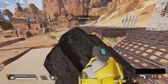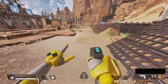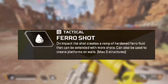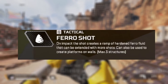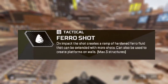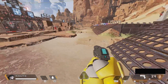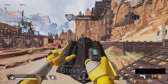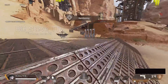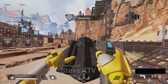So not only can she build, but if you are a camper legend — you have some Caustic traps set up or a Rampart wall — you can put this legend near a door and it will be harder to break down and infiltrate. She is very much a camping-type legend. Her tactical is called Pharaoh Shot, a reference to that black matter. On impact, the shot creates a ramp of hardened Pharaoh fluid that can be extended with more shots, also used to create platforms on walls — up to three times. It's not yet clear if using a fourth shot removes the original, but there are a lot of possibilities with this tactical.